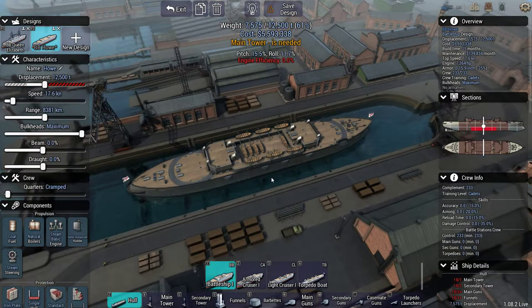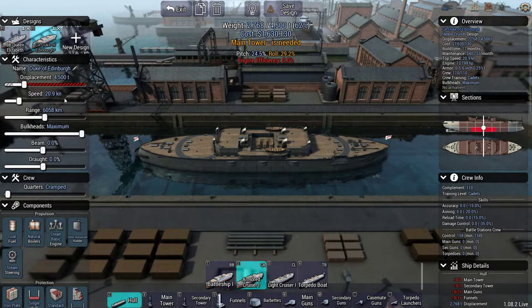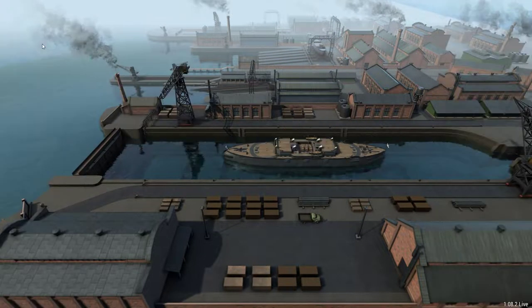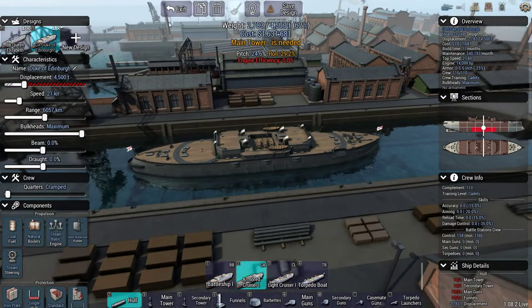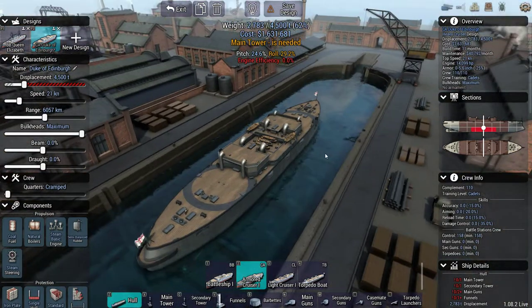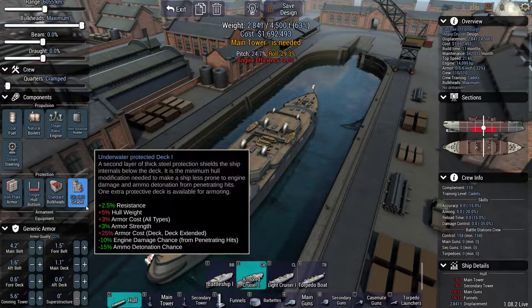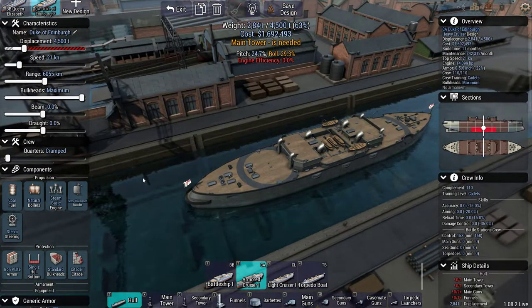Now we need a heavy cruiser. We want to go with a minimum of 20 knots. Battleship-wise, I'm not too worried about too many of these particulars — this is where it starts to become important. We're at 21 on the heavy cruiser. We kind of have to think about the role of what the heavy cruiser is going to be in the lineup. I view battleships as something you bring out when there are nails to be smacked around, but that's about it.